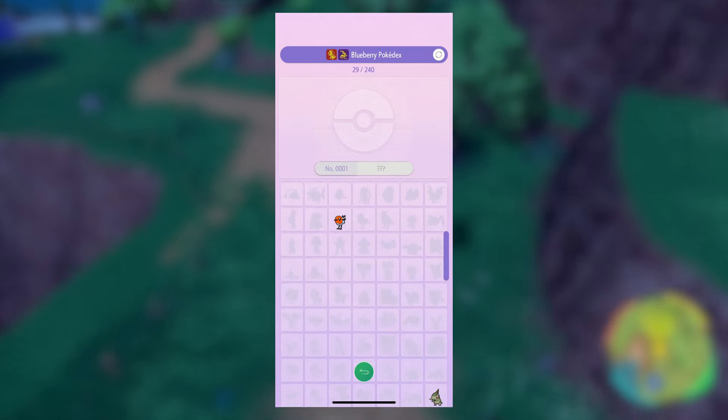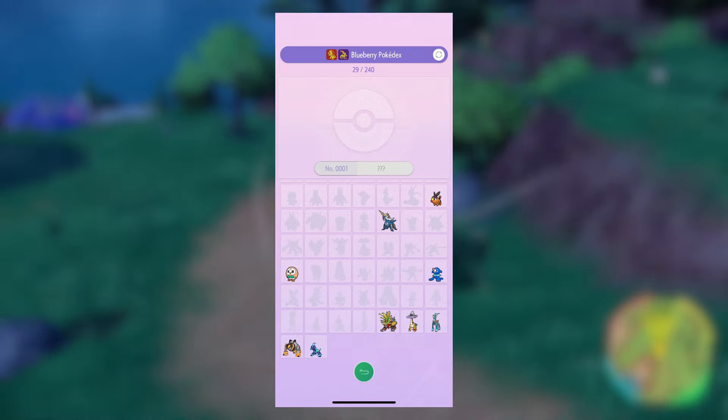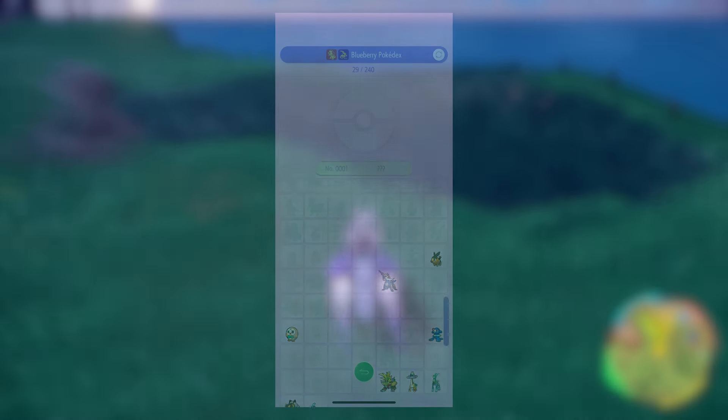This is a whole day's work. So what I'll start with is I'll load up Violet and then move all the Pokémon I've got in Violet and Scarlet that I've caught within the actual Pokédex, and I'll just move them into Home, close Home, reopen Home, and then move them back.